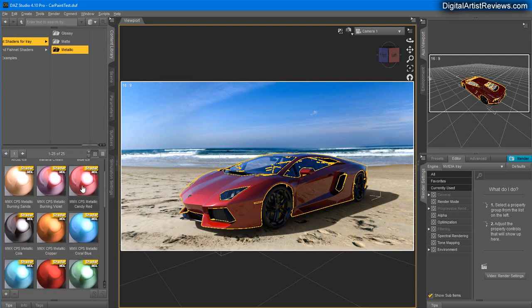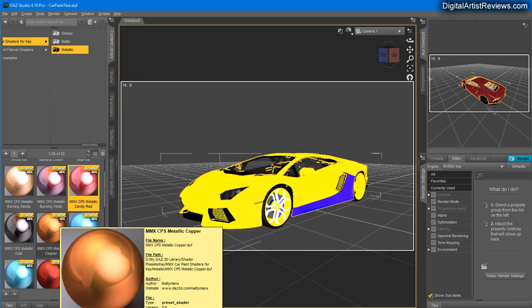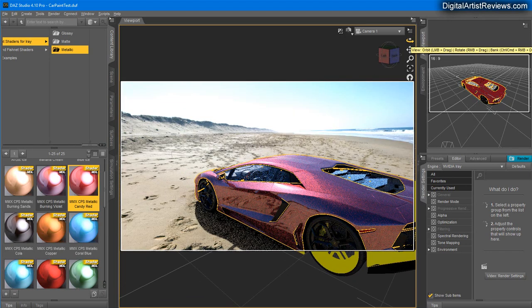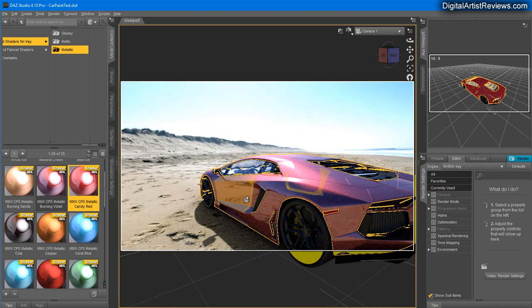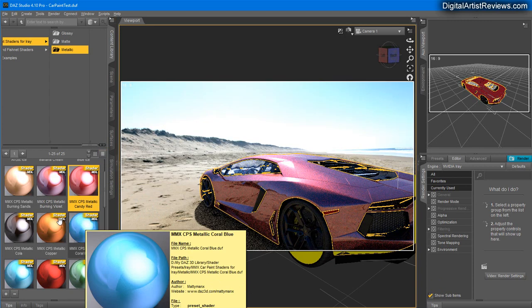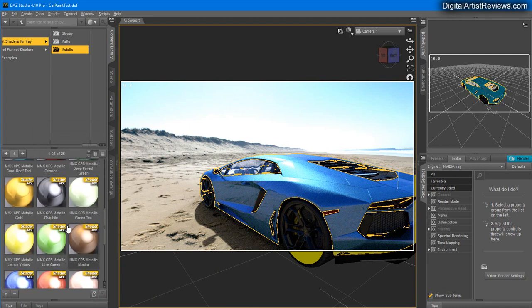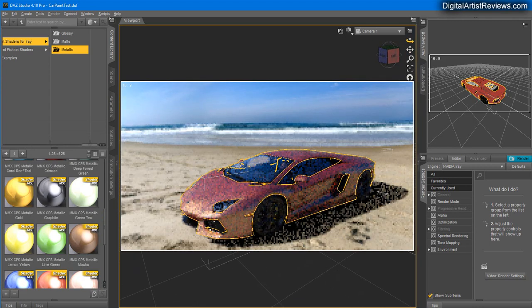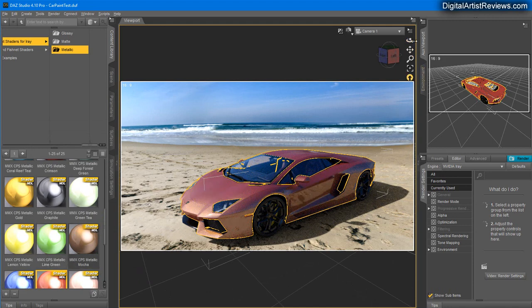There are three versions: glossy, matte, and metallic. Let's start with metallic and select the red candy red. Immediately upon loading this I think wow, it's very reflective. Car paints I've seen don't reflect that much even when they are metallic — the reflection should be more on the top of the car or away from the camera rather than towards the front. I was testing different options and they all behave the same — very very intense all over.